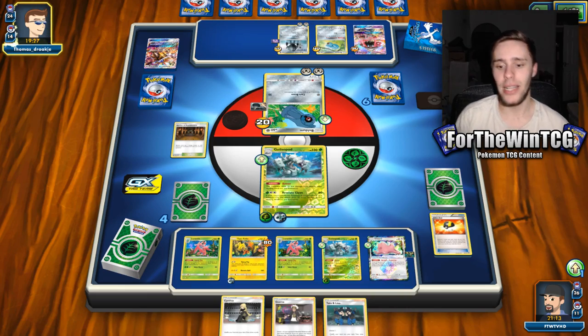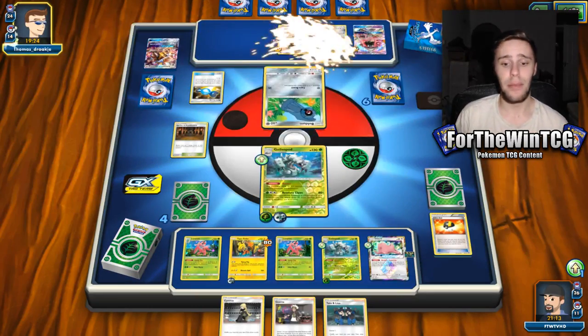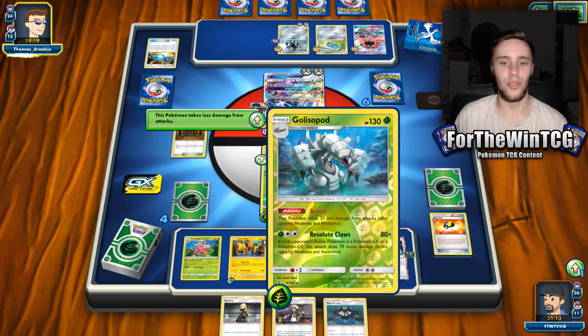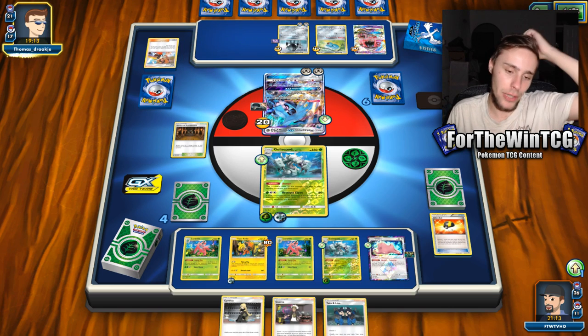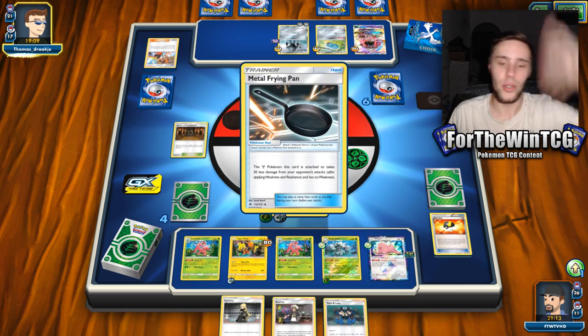Resolute Claws here for 190 — that is beautiful! We haven't even been able to use our EXP Shares yet to full effect. But all it takes is for this to go down and then we've got a Ditto and a Golisopod both ready for just a DCE attachment, which I believe we have two of left anyway. And if I take this Grass Energy, throw it onto this Ditto and promote the benched Golisopod, I can absorb the energy from this Golisopod once it gets KO'd and attach it to this Ditto — which means I don't need a DCE to attack, I just need another Grass Energy. EXP Shares sitting on the bench and loading up your Pokemon whilst your other stuff gets KO'd is a really cool thing.